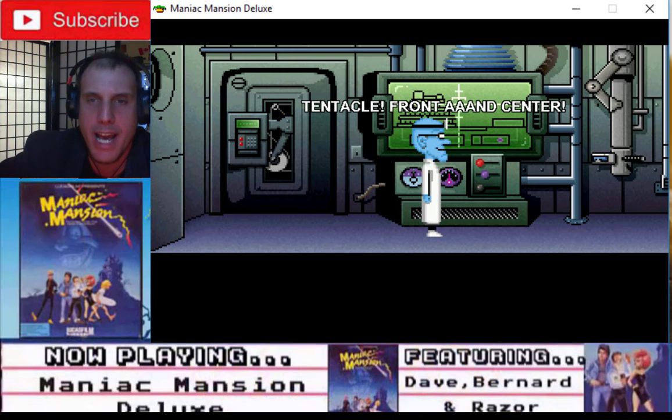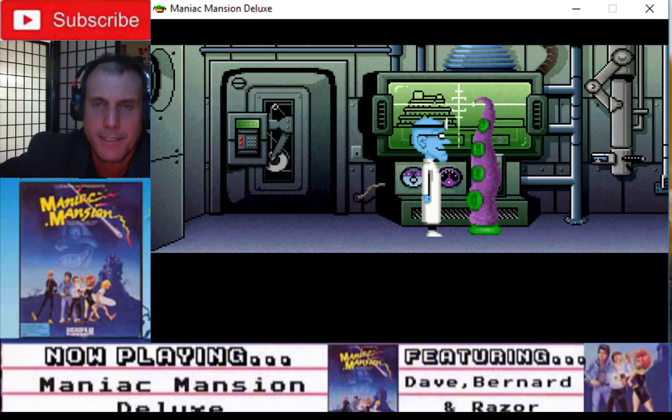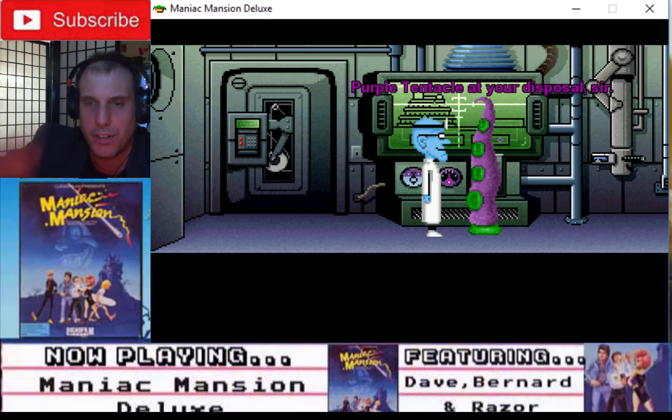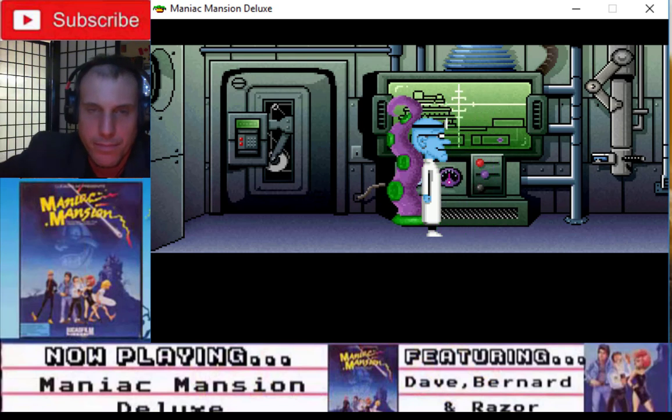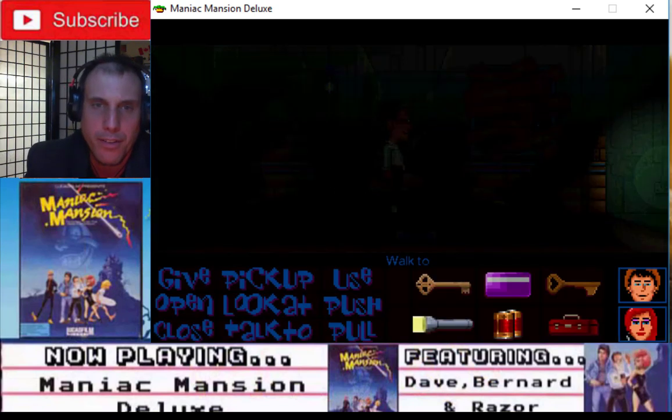'Tentacle, front and center!' 'Yes sir, yes sir, Dr. Fred, sir.' 'I have a tentacle at your disposal, sir.' 'Quick, go check out the reactor.' 'Yes sir.' Alright, he's coming after you, Dave — watch out! Use circuit breakers. Get in there. Close the door — at least he can't get you.